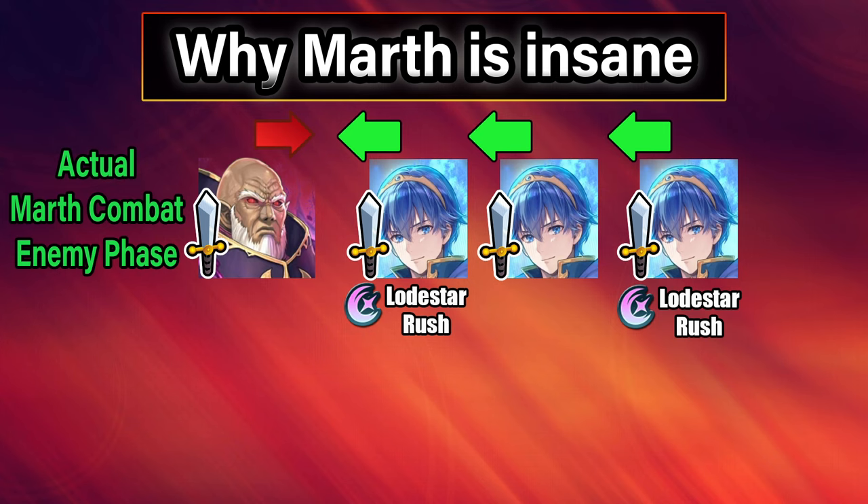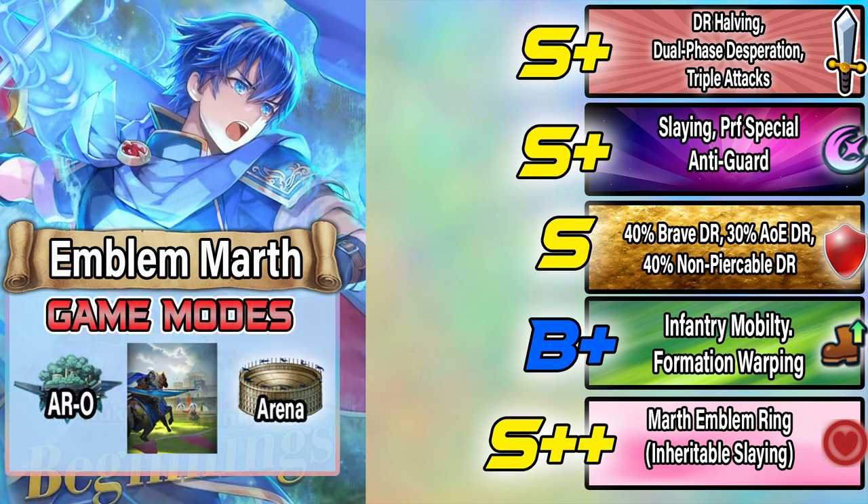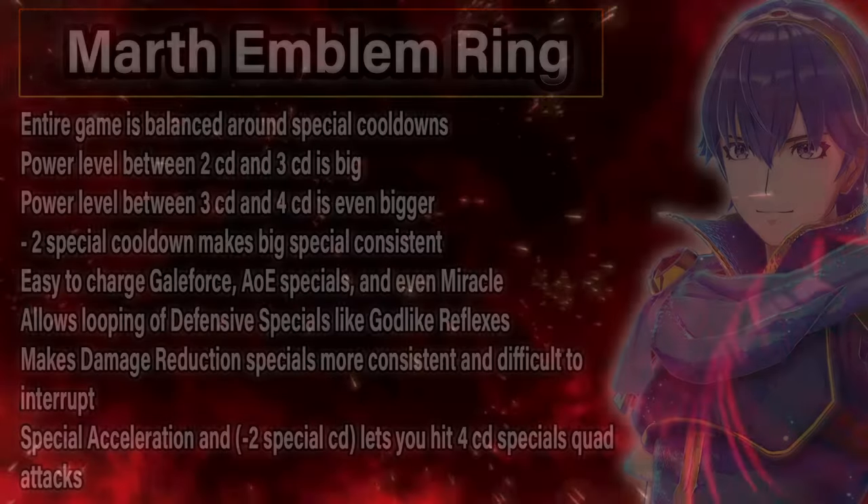Emblem Marth is insanely strong when it comes to nuking. Overall, I think Marth is going to be one of the best melee nukes in the game, and also one of the best Omni-Tanks. He has insane firepower and strong defensive damage reduction. He does have a weakness to Brave effects, even with his Brave damage reduction, and his defense and resistance aren't the best at 33 and 27, so that is something to consider. He is also weak to sweep effects, as he typically does not want to run Null Counter in most situations. When it comes to game modes, Emblem Marth is going to excel in Aether Raids offense and Summoner Duels as an Omni-Tank or raid boss. And he also scores really well, so he'll be able to do great in Arena as well.